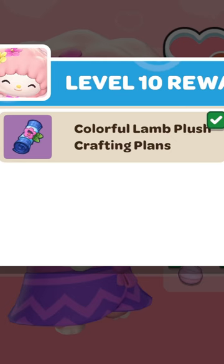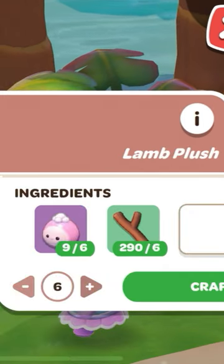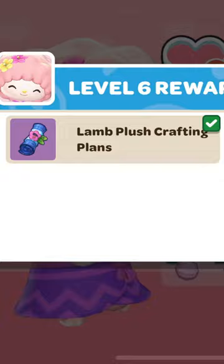You make it with a plan that you get at her level 10 of friendship. You need one art supply and one lamp plush. You get the lamp plush plan at her level 6 of friendship.